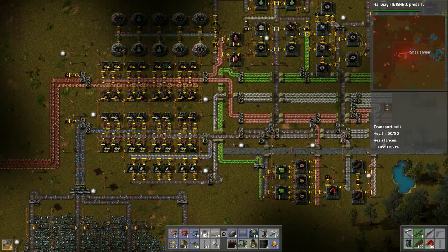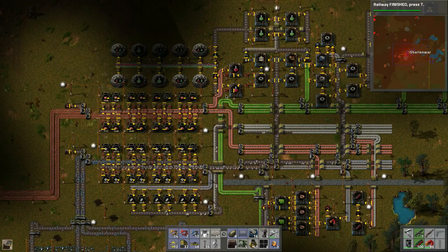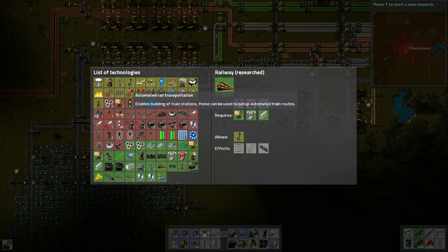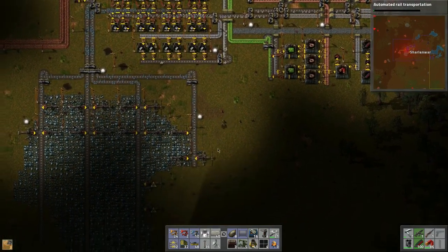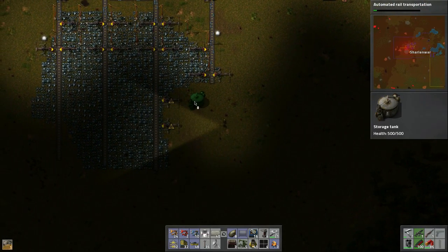This is going to carry on and continue regardless. We just need more output of material. We need the automated rail transportation — let's research that, we might as well have that. Let's build these tanks now — how we're going to place these so that way everything can be harvested. There's room. We might have to go on an expedition sometime.